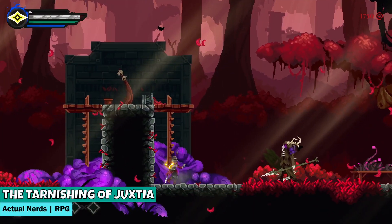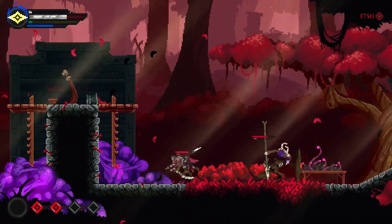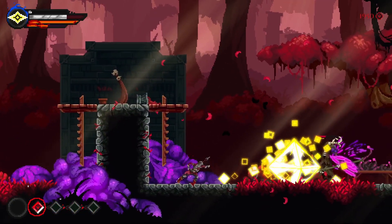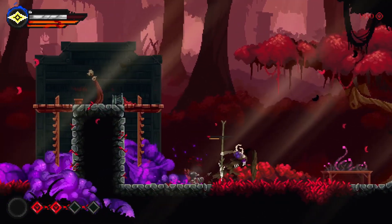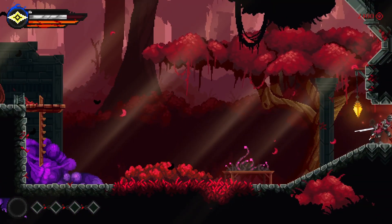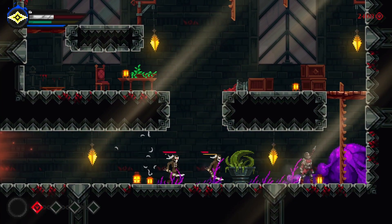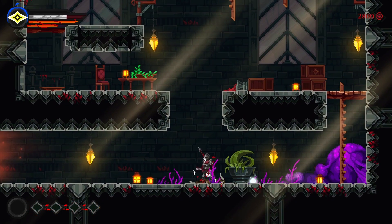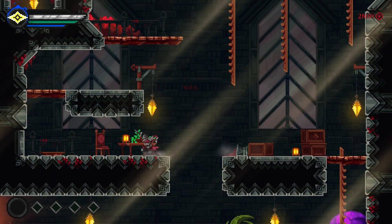Now I'm not normally one for souls-likes, but The Tarnishing of Juxtia had me engrossed. I never once felt frustrated, which is massively unusual for me — no matter how many times I died, I would bounce back for more. The challenge was just so satisfying in this game. We are surrounded by a beautiful pixelated world where the tarnishing has truly taken over, with a colour scheme of reds and greys consumed by the purple blobs of the tarnishing. The combat relies on a combination of magic, timing-based dodging, and light and heavy attacks. The creature design is phenomenal — my jaw dropped when I saw an old stag impaled on top of a tree, and even more so when he started to speak.